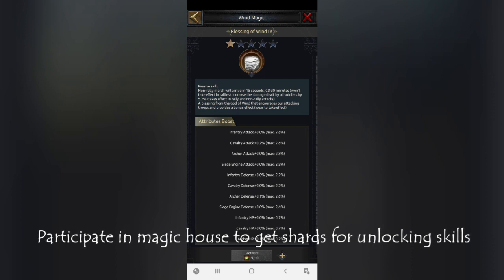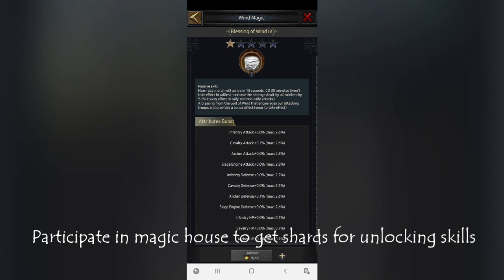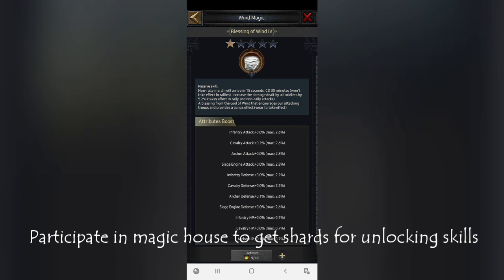We used to use a lot of speed-ups to send our troops to hit a particular castle frequently, and 15 seconds is very low for that. The cooldown time is 30 minutes, meaning every 30 minutes you can hit any castle for free without using any boosters.